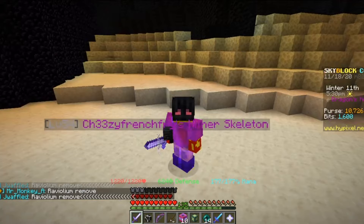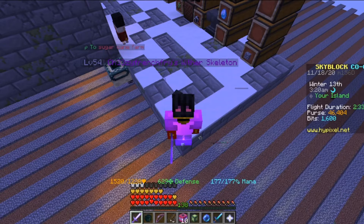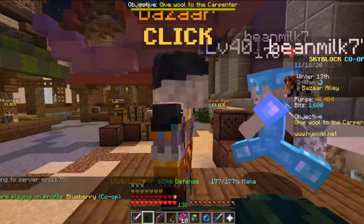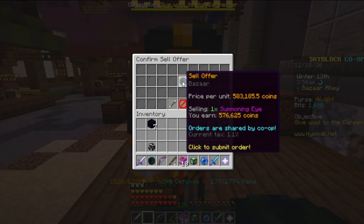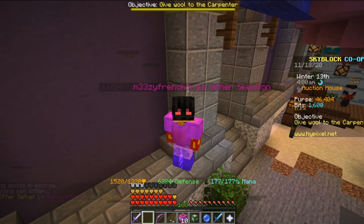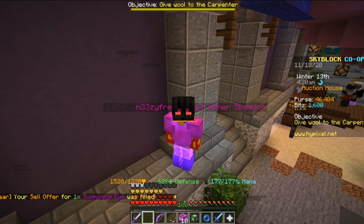Alright guys, I'm back. I got a summoning eye — it took me a very long time, longer than I thought it was going to take. Let me show you right now how much it's worth in the bazaar. These things do take a very long time depending on your RNG, and my RNG was horrible. If I put up a sell offer right now, they are going for 583,000, but I'll get approximately 570k. So that's about 570k that you'll get from a summoning eye right now.